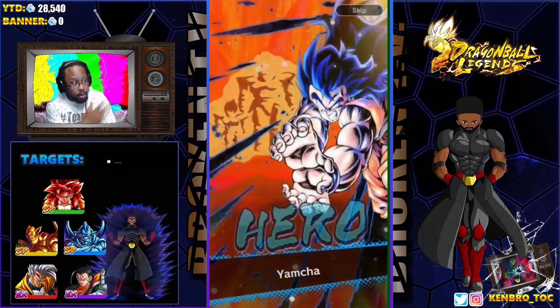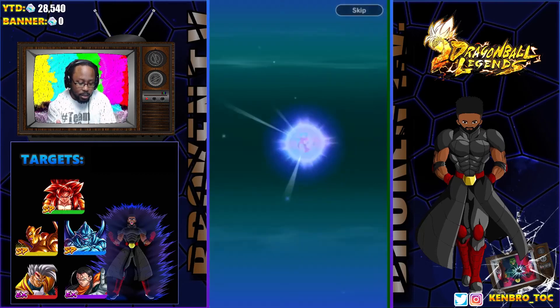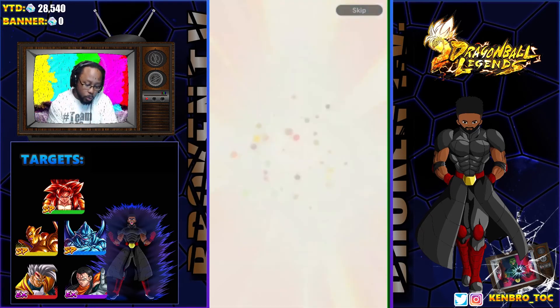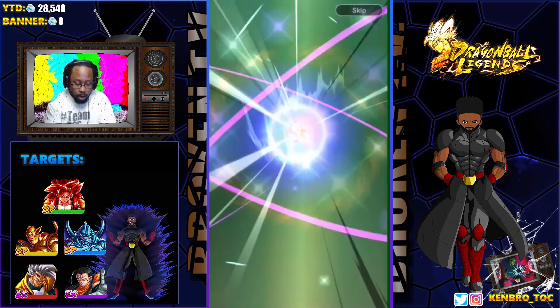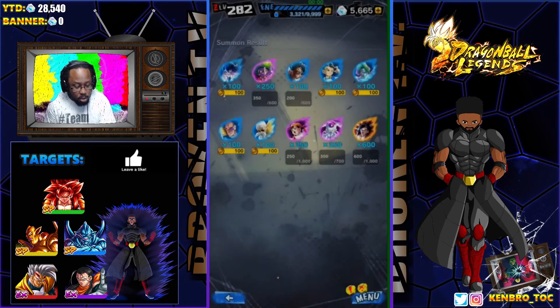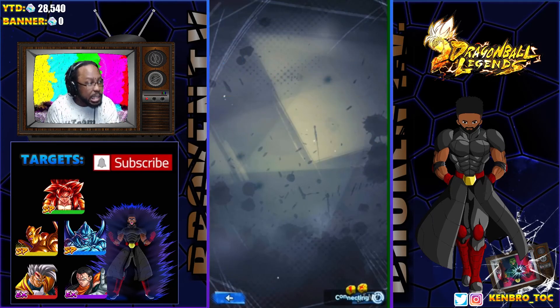Okay, so we're getting sparking at least. But can it be Super Saiyan 4 Gogeta? That's all I ask for right now, just give me Super Saiyan 4 Gogeta - Legends Limited - on the way. Right here, okay... Super Saiyan 4 Gogeta! I take him, I take him! I can always use Z Power on that fella, so when we get another Super Saiyan 4 Gogeta it's gonna go down.